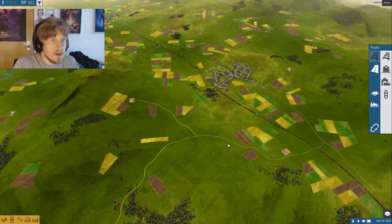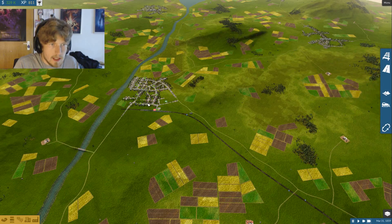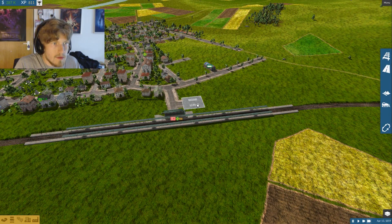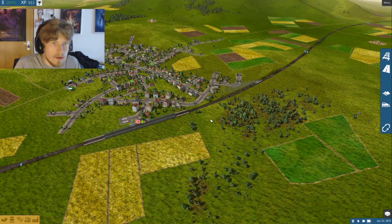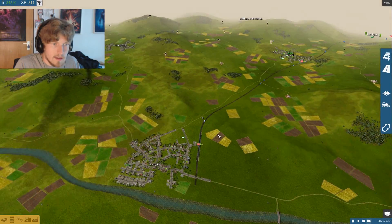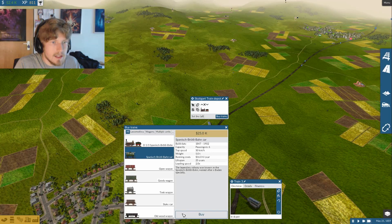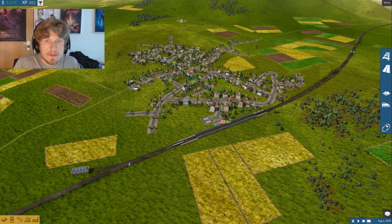What I need to do besides that is buy more trains, because the frequency now is 11 minutes and that's a bit too high in my opinion. As you can see there are a lot of people waiting - 63 to be precise - and the next train will come in quite some time because both trains are right at the other side of the line at the moment. I have bought two new trains, so the frequency should be looking much better now. Six minutes - that is awesome.